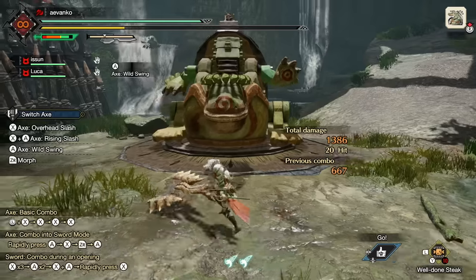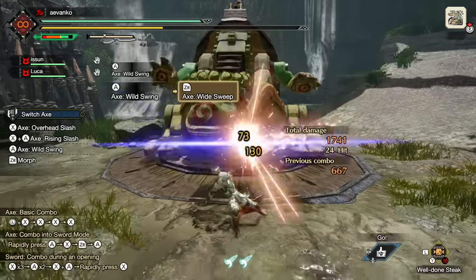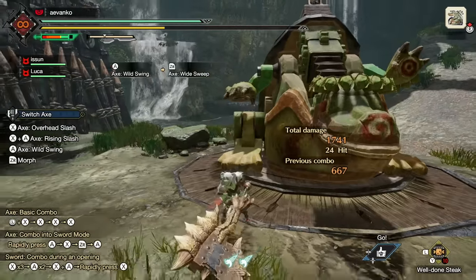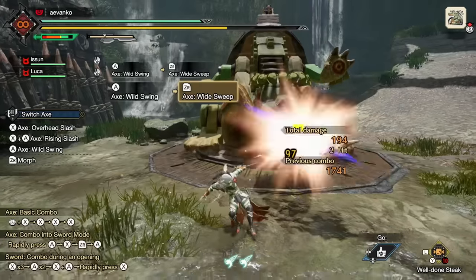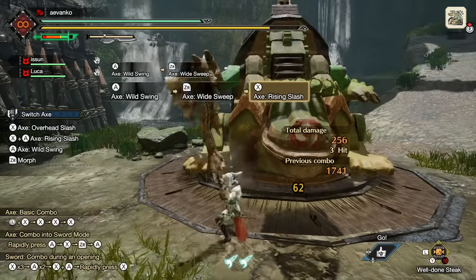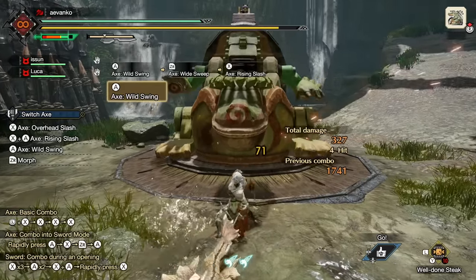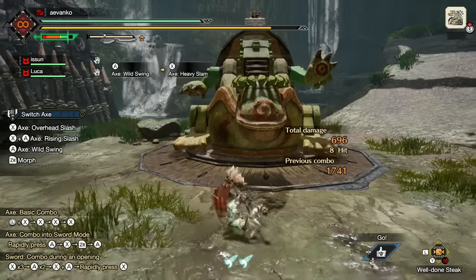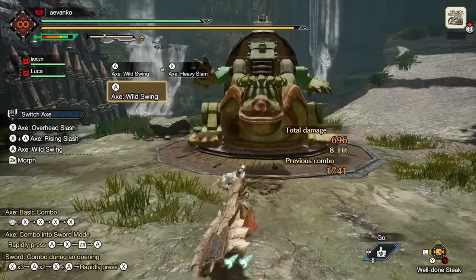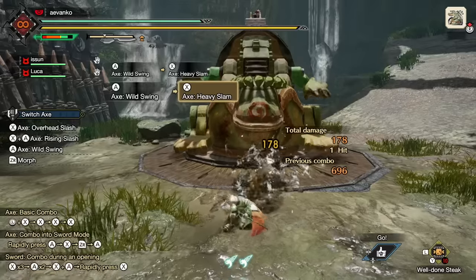The second finisher is to press ZR to do a wide sweep. This is a very wide hitting move that does three hits, and you can follow it up with a side step or pressing X to do the rising slash. The third and most useful finisher is by pressing X to do a heavy slam. You will need to have swung the axe at least three times in order to do this move. Not only is it very powerful and looks cool, but it also has a very useful feature which I'll cover later in this guide.